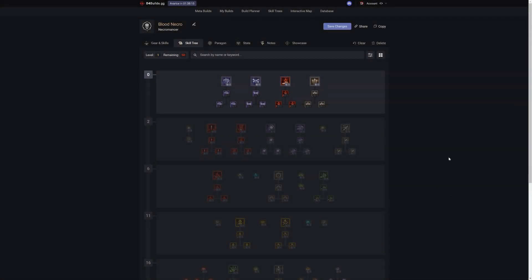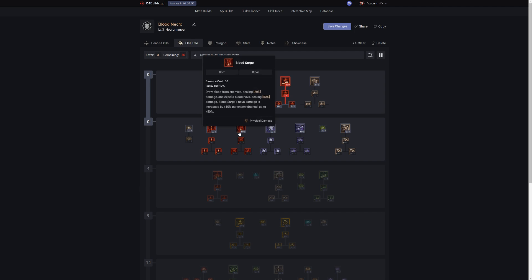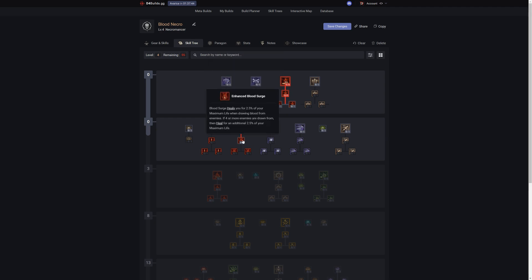For early skill picks, start with Hemorrhage — we might not use it yet but we need two points, so get Hemorrhage and Enhanced Hemorrhage. Most importantly, get Blood Surge and put one point there. The rank of Blood Surge doesn't actually affect our overpower damage, so one rank is enough for now. Pick up Enhanced Blood Surge — this will heal us and keep us alive in the middle of many enemies. Then, most importantly, take Paranormal Blood Surge, which gives us a guaranteed overpower after casting Blood Surge five times.